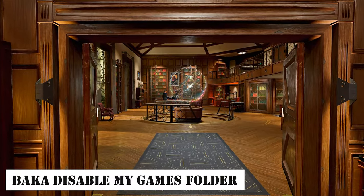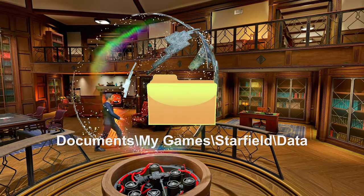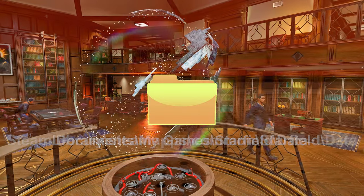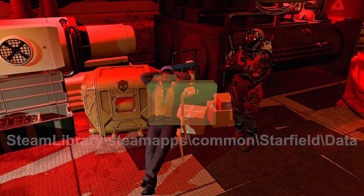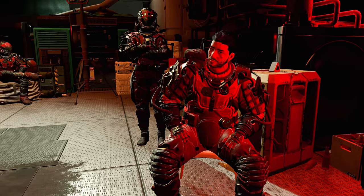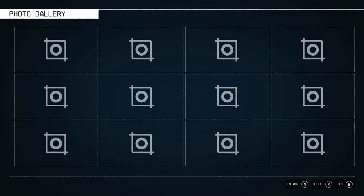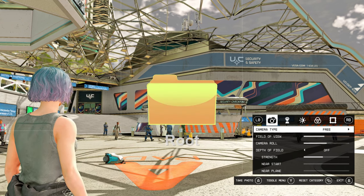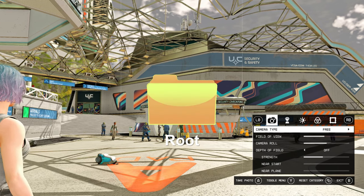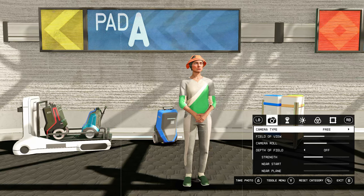Next, let me introduce you to Baka DisableMyGames folder. This mod prevents the game from using the data folder in the documents directory, and instead it utilizes the data folder in the game's root directory. This makes mod installation simpler and maintains consistency with other Bethesda Game Studios games. Additionally, this mod also changes the paths of the save data and the photo gallery from the documents folder to the game's root folder. If you're using a mod organizer, this may not be necessary, but for other players, I recommend giving this plugin a try.